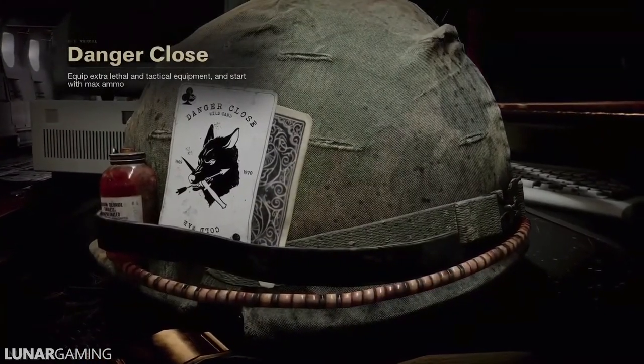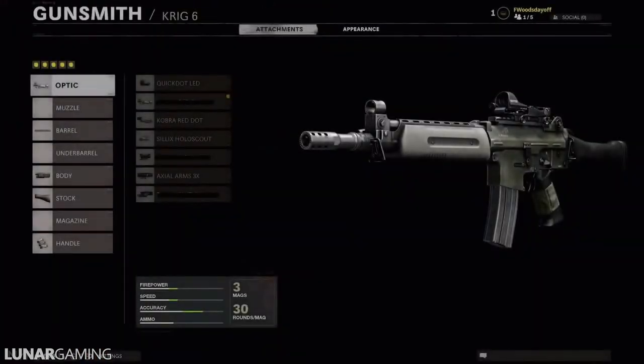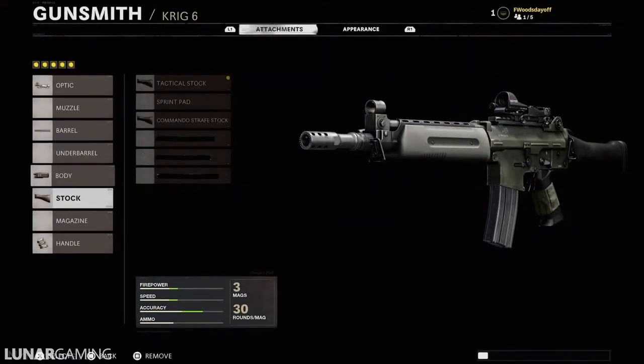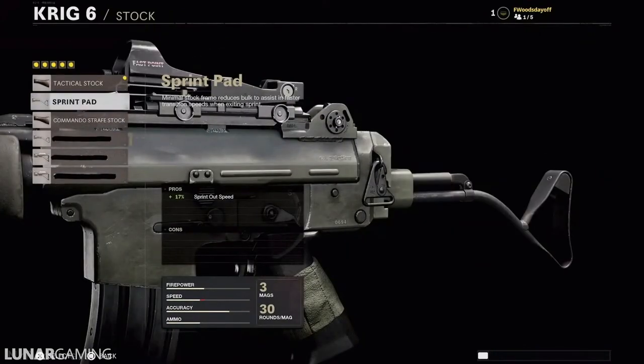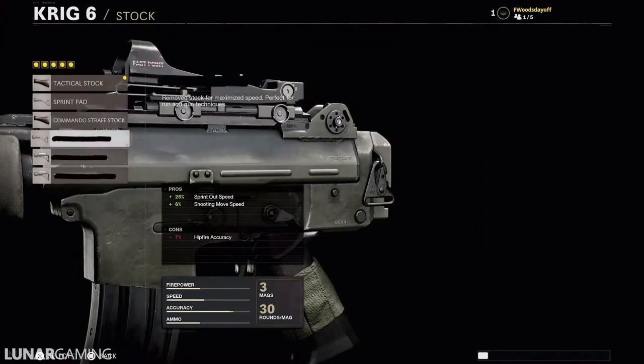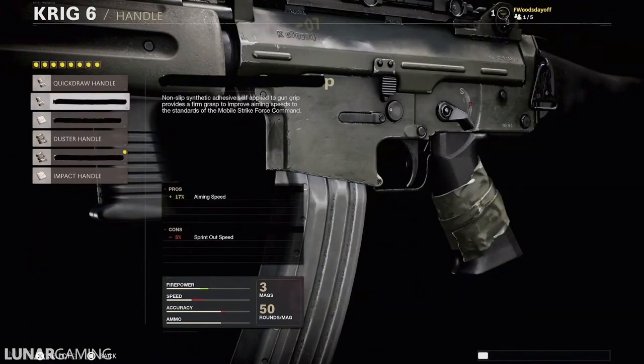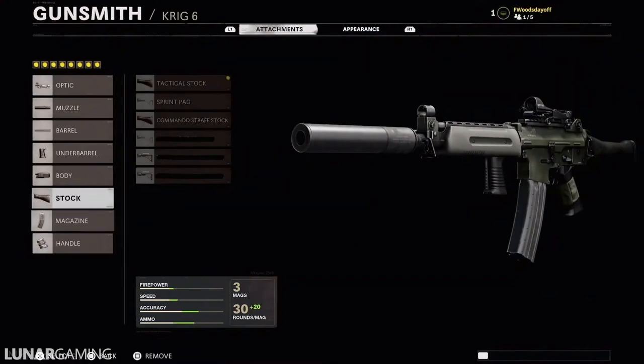Alternatively, a few default loadouts are available for operators looking to pick up and play, with a developer-tailored selection of weapons, attachments, perks, equipment, field upgrades and wildcards. For those looking for inspiration on Create-a-Class and Gunsmith creation ideas, these default loadouts can act as a great framework for crafting your own custom arsenal.